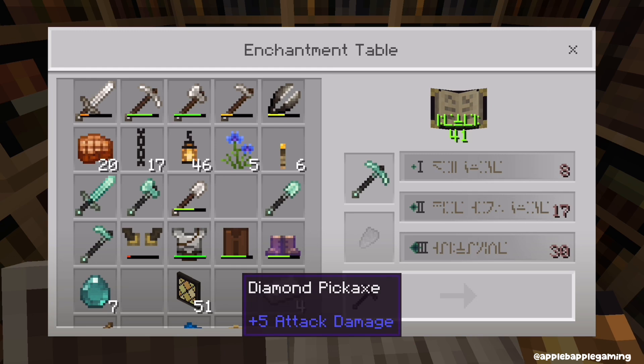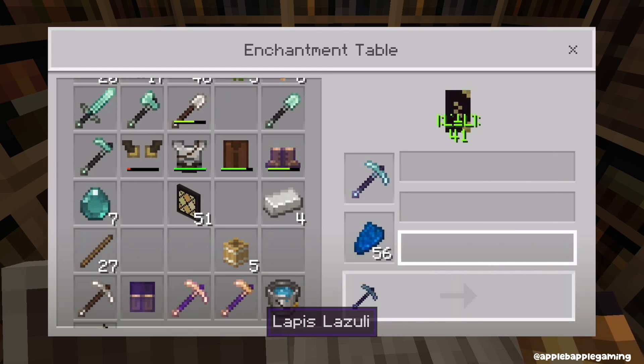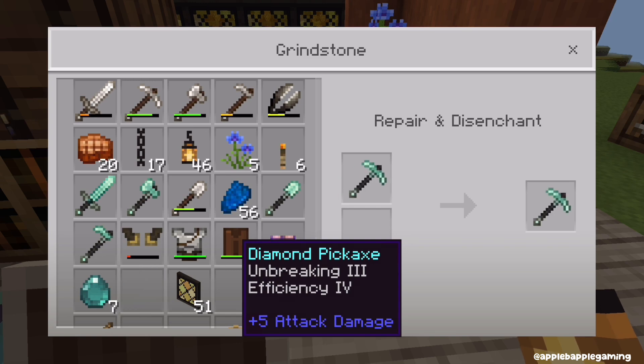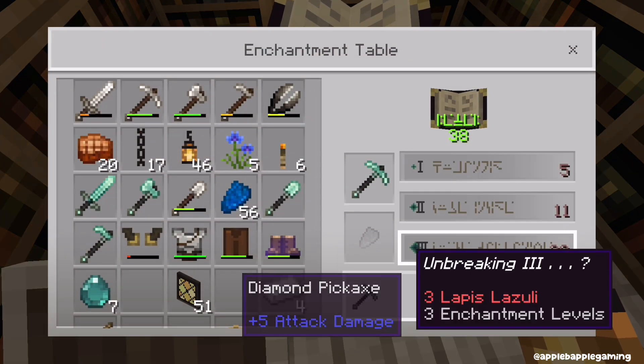I'm not going to enchant the armor just yet because I'm not sure what enchantments I want to put on it. I might actually look up the best enchantments for armor, because usually I don't put the best ones on. I get feather falling for the boots — that's probably the best one to have on your boots. But for the chest plate, leggings, and helmet, I don't know what to put on those. I'll have to look that up.